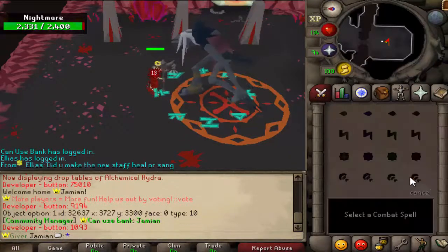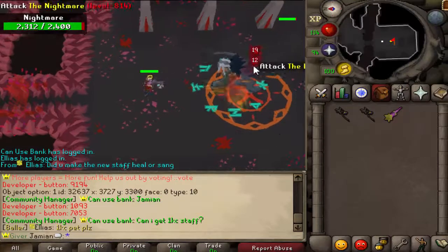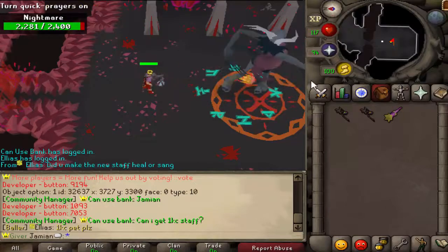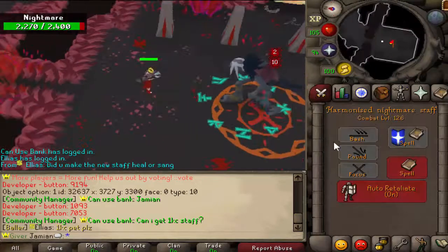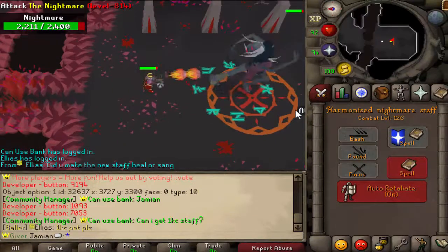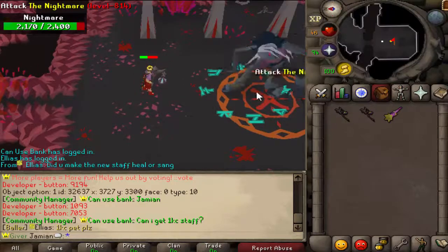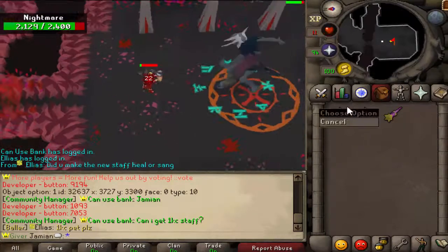We have the Harmonized Staff. The Harmonized Staff hits twice — that is its special attack. It is similar to the Scythe of Vitur where you hit twice. Sometimes it will splash and the splash obviously doesn't hit. This is actually the only one you can't use with Ancients, so the best spell you could do is shown here. Obviously I'm not in Magic gear, so it's not the most impressive example, but it hits twice — that's pretty cool.